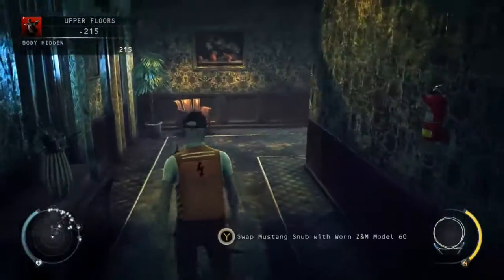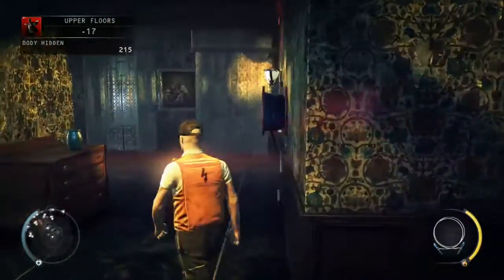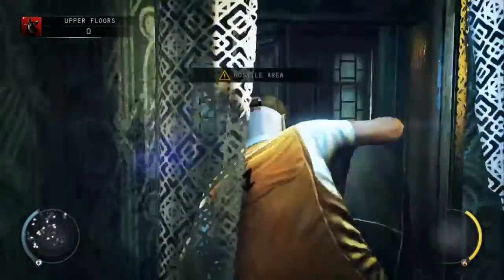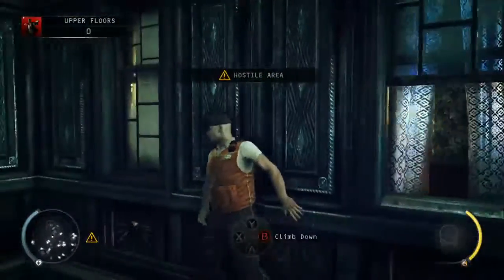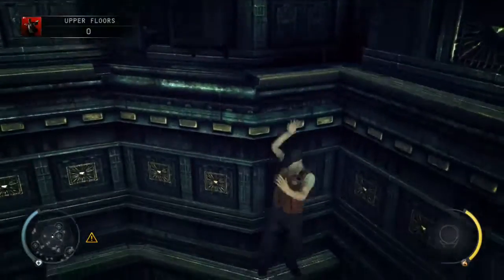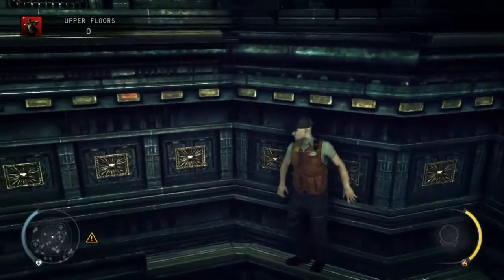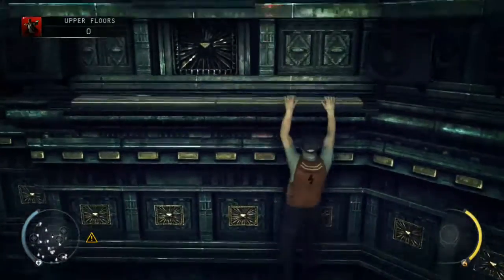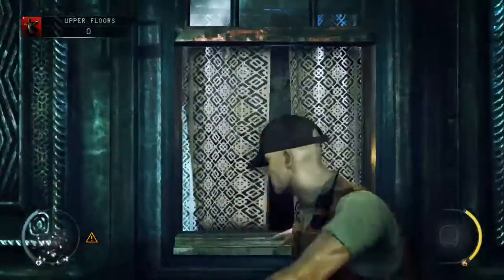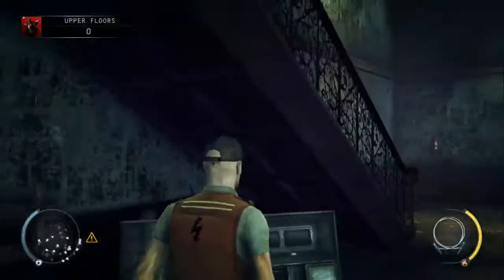Next we're going to move up to the upper floors. Head back to the window where the second guard was stood and head out onto the ledge, round to the left. Drop down, shimmy across, climb up, and then in through the window. Head around to the right and up the stairs.